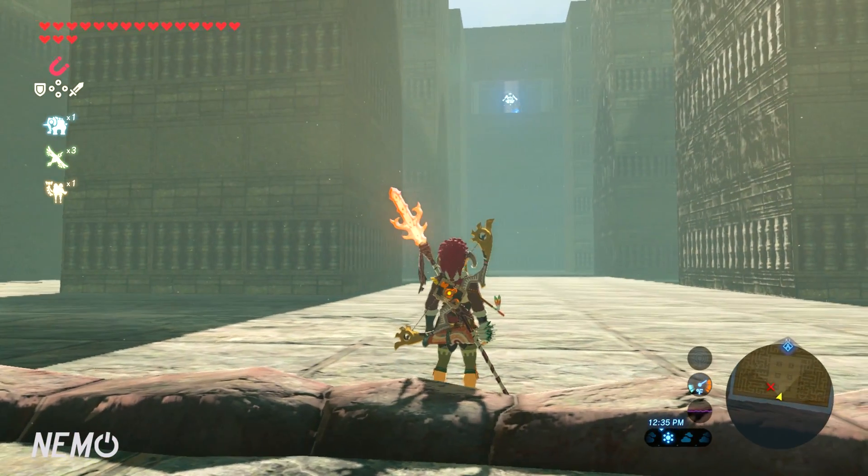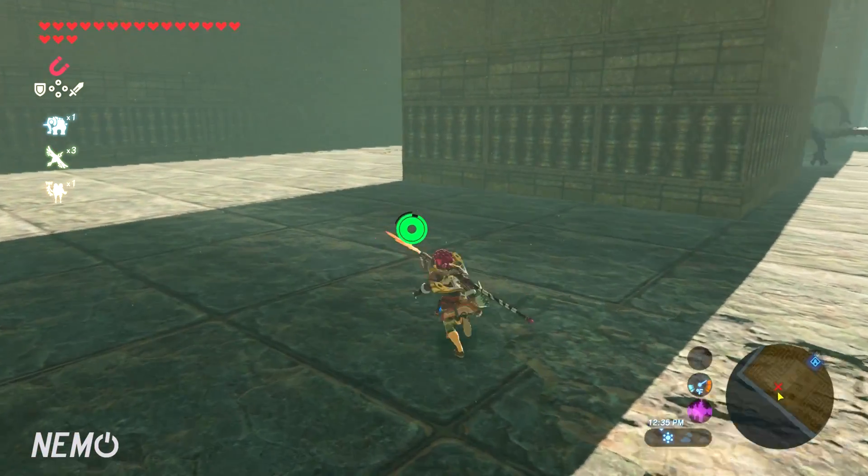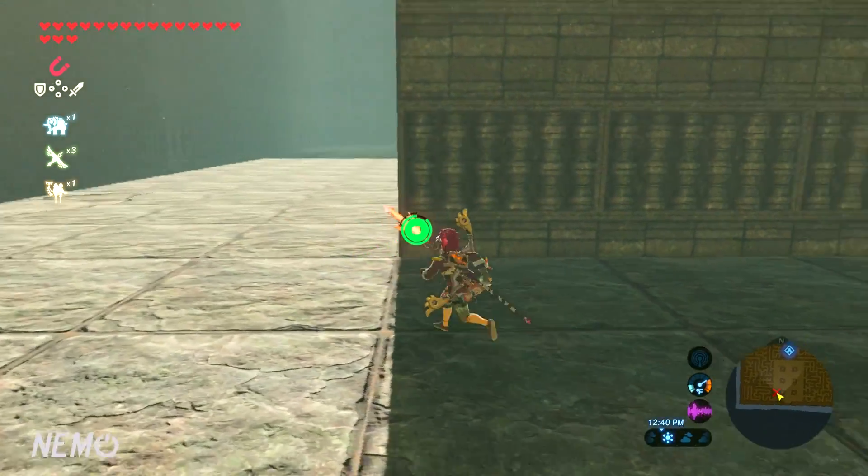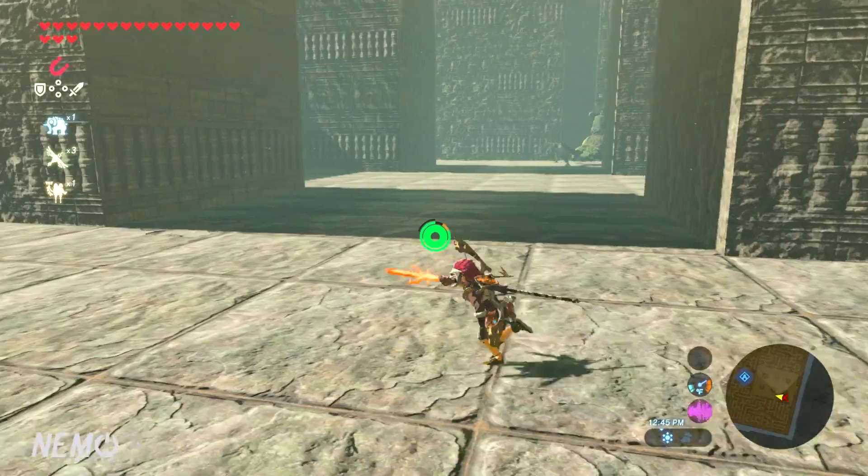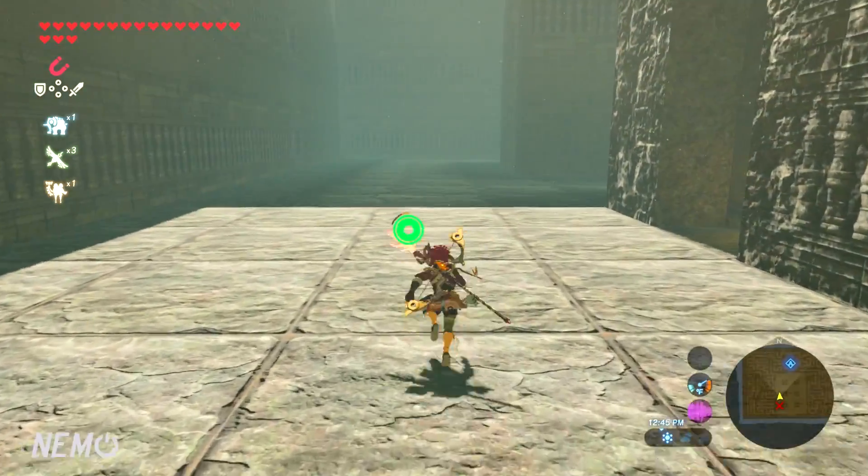Hey, what's up everybody, welcome back to the channel, it's your boy Nemo coming at you with another Legend of Zelda: Breath of the Wild video. Today I'm going to teach you guys how to escape from Lomei Labyrinth Island. What you're going to do is enter the maze and then turn left.